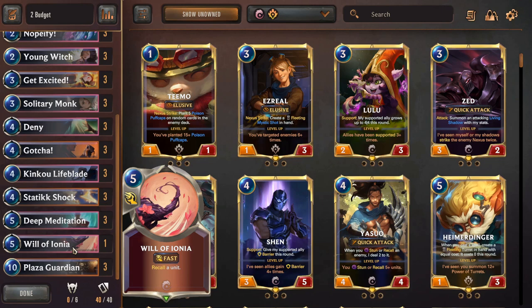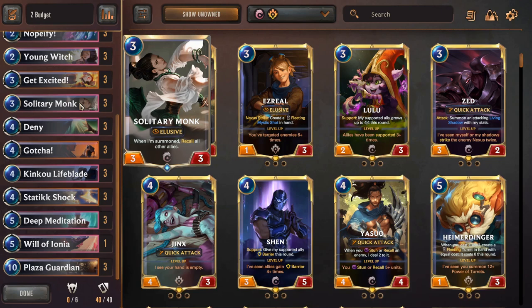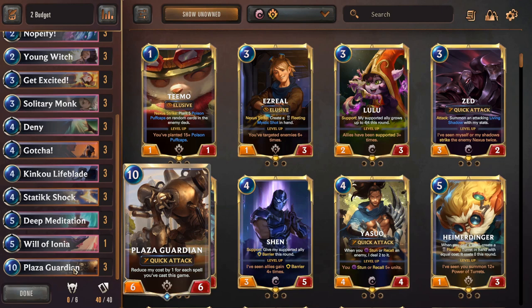As for how this deck wins — since you don't really play units that much — you can play very value units like Solitary Monk, which has a huge drawback if you have other units, but if you don't have units then Solitary Monk is completely insane. And since you have all those spells, you can cast the Plaza Guardian for pretty cheap, or even for free. Those are your main win conditions: elusive damage and the Plaza Guardian.